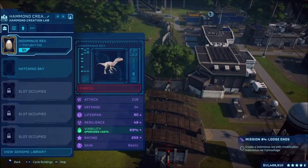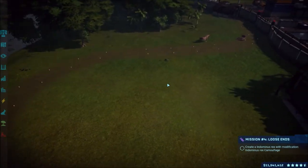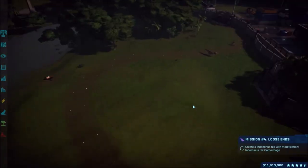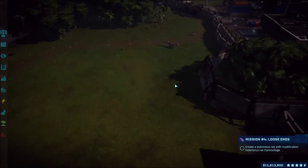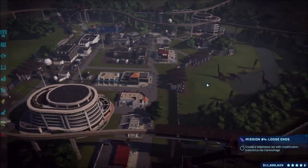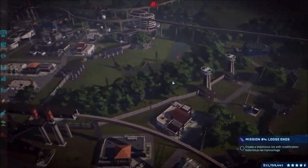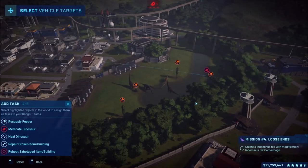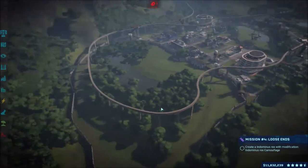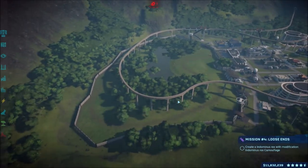I can easily see the camouflage better. I already have some Ceratosaurus left in here from the last mission, but the Indominus Rex killed everything that was in here and it was just a whole big disaster. I know I have to release an Indoraptor and a Spinoraptor. I had them all in one enclosure because I wanted all the carnivores together, but they fought each other and one died and I lost the game.